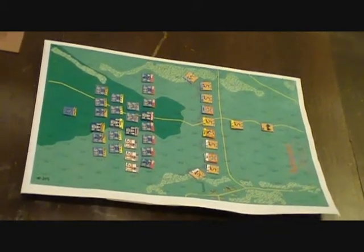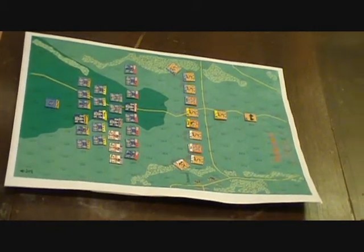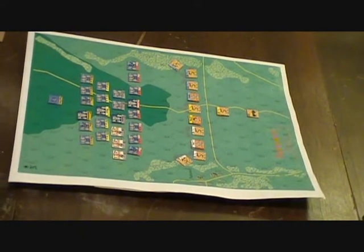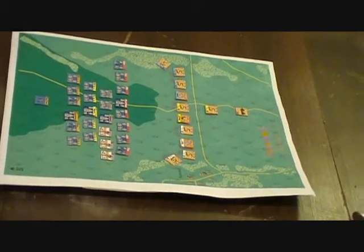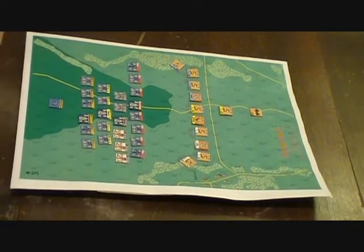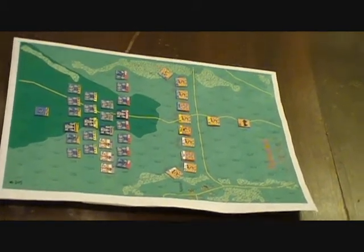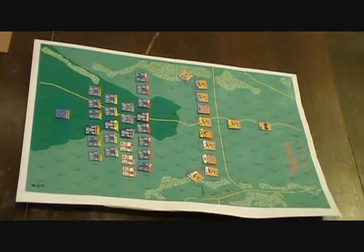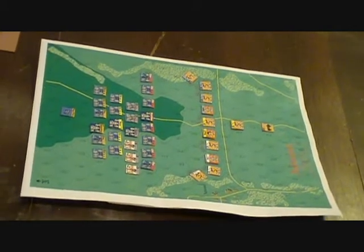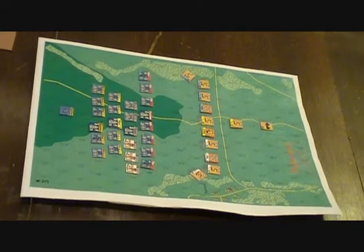Instead, what Henry does is move forward into basically bow range of the French line, sets up some pikes, moves forward a little further, and begins to shoot up the partying French. Thoroughly pissed in more than one way, the French charge, and the English pull back just a little behind their defensive position and proceed to decimate the French, who attacked with no command structure. We're going to play with all the historical options to make this the true slaughter it should be.